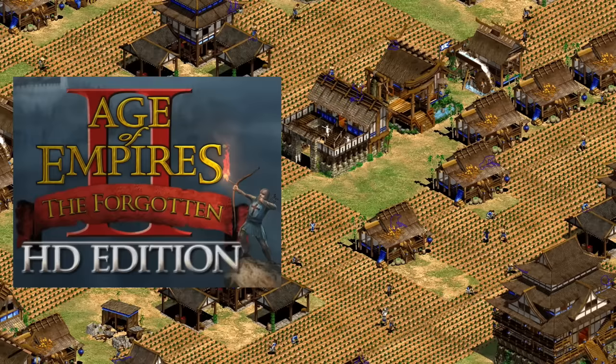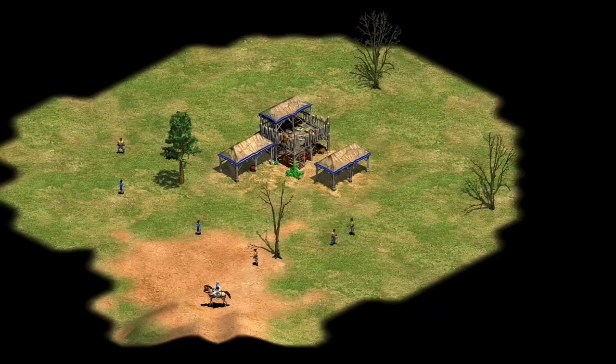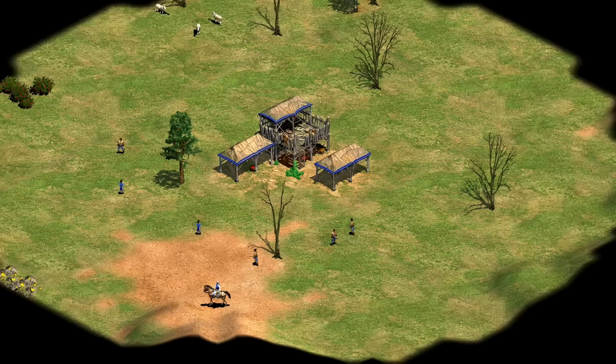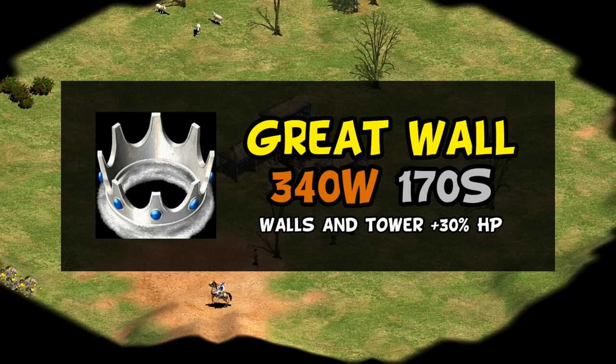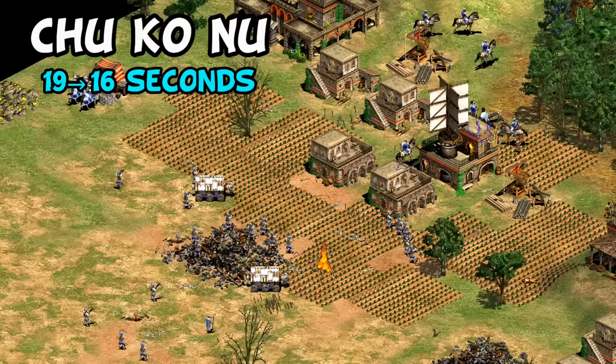The fan-made and later official Forgotten expansion in 2013 didn't initially make too many radical changes to the Chinese. The main change was expanding their extra TC housing bonus to also include plus five line of sight — the obvious rationale being that starting with six villagers but having no food was only an advantage if you could find sheep quickly, which greater town center line of sight would obviously help with. This is also when castle age unique techs were added, giving Chinese the Great Wall tech, adding 30 more HP to many defenses, though notably not castles. Great Wall costs a bit of stone, which is something the developers generally shy away from, and is generally seen as optional or situational. Chu Ko Nu were also given a slightly faster creation time.